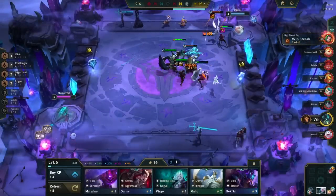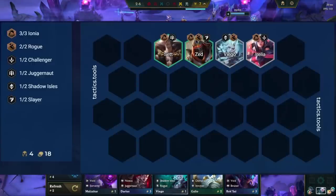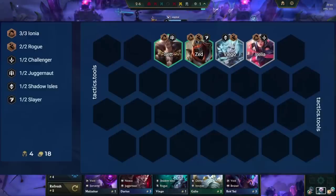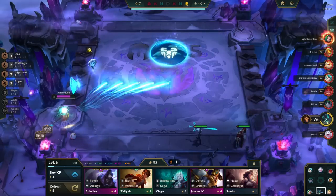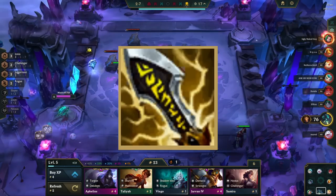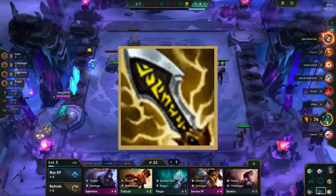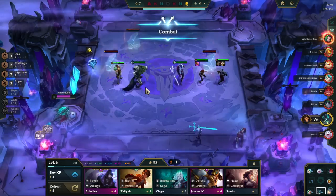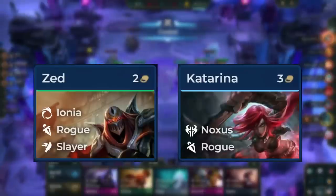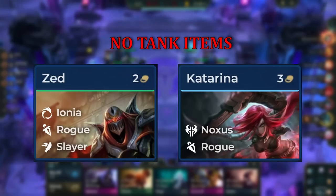The best case in the early game is to get an early Zed with 3 Ionia and 2 Rogues. This is great as we can sometimes win streak with this board if we also get great items, but other openers like Jhin Carry or Samira Carry also work. IE is the most important item for this comp, so avoid making other items that use up sword and glove in the early game, as the power spike once you get IE on Zed is significant. You can slam any items for Zed or Katarina, but avoid making tank items.